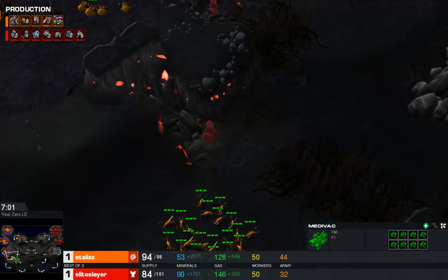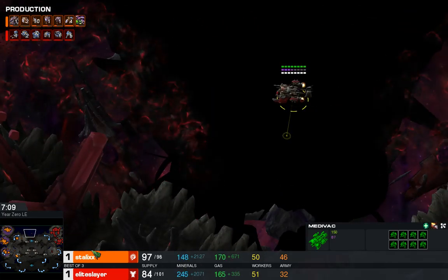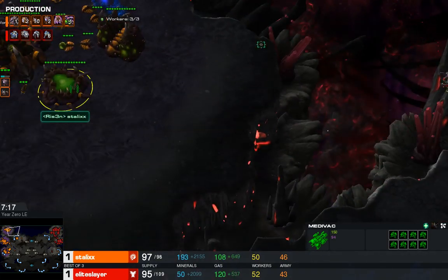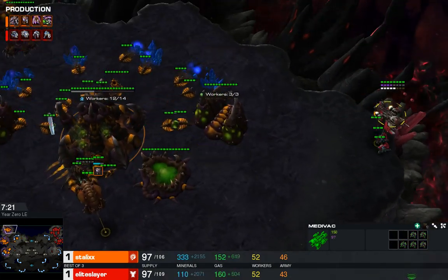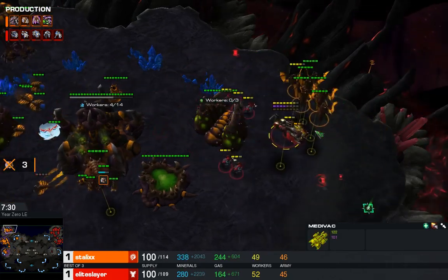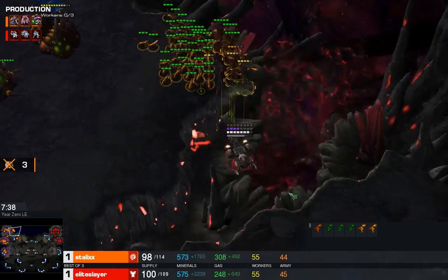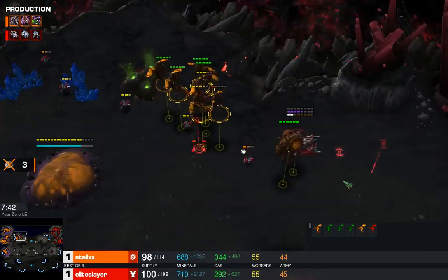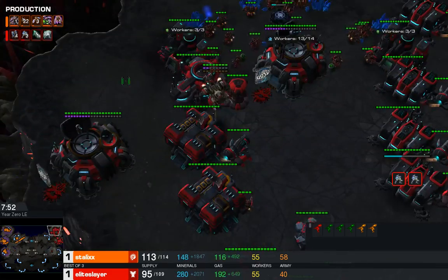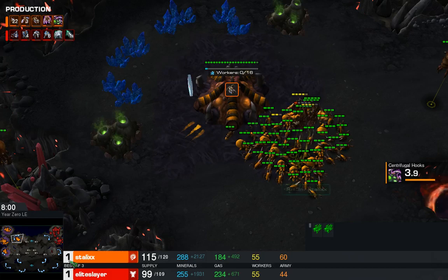This drop-heavy style should kind of fall in favor of the Zerg player once Mutas are out, as they shut down drops very effectively. Stalix really wants Overlords in the dead space area — as we can see, a drop is heading across and he has no indication of it. Here come the Marines getting some damage done, and here come the Mutas — he has to be careful not to lose them. This is great for Elite Slayer; he might even get a Muta. He's chasing down — and Elite got a Muta kill! Now he's getting turrets down behind this so he won't be blindsided by the Mutas. Elite played that drop out very well — it had no right dealing that much damage.